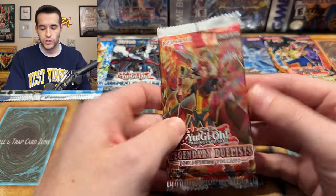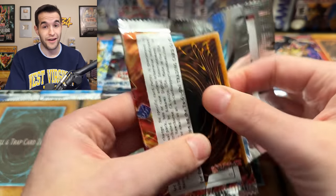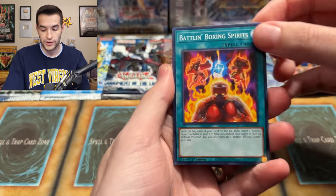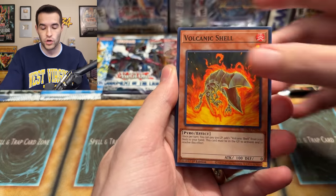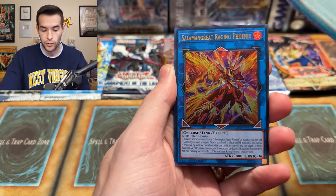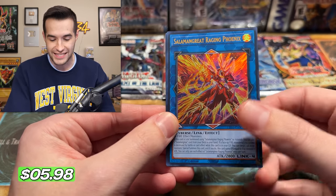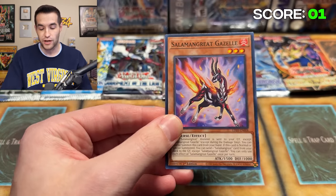Let's try a Legendary Duelist. While not a great set, we could pull a five-point Ghost Rare out of here, which would obviously be pretty awesome. No pack trick here. Ultra Rares are fairly easy to pull in here so maybe we'll get one. There it is — our first point. Salamangre Raging Phoenix, already adding points to the scale. Legendary Duelist may be a terrible set but it is pretty easy to pull Ultra, so it'll be great for adding up points.